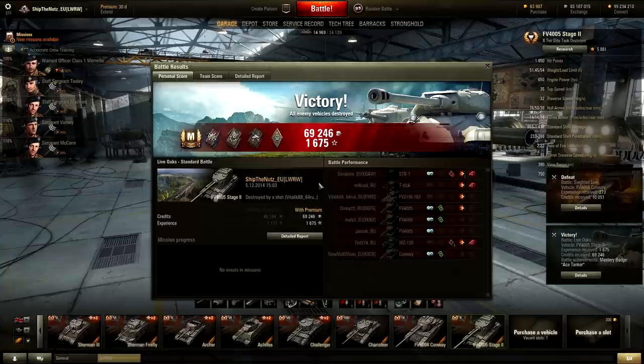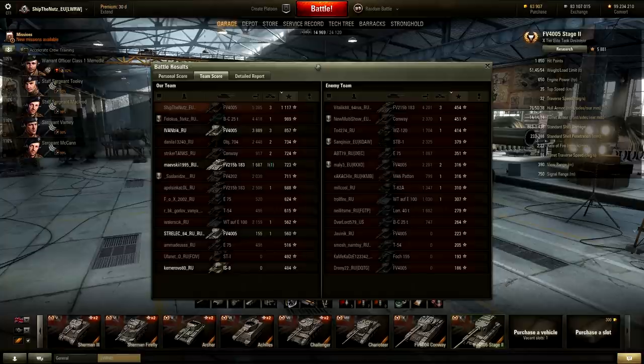Let's see what we got from the battle. We actually won! Master Badge, Ace Tanker, Spotter — surprisingly. FV4005, OP Scout. 1675 experience with 70,000 credits, 5385 damage done, 3 kills, and 1117 experience. I can see a little bit better experience with the FV4005 than the 183 — with this damage and these kills on the 183 you're not going to get 1100 XP; the 183's XP got nerfed pretty hard. Pretty average but decent damage game. It's going to be twice as hard to deal that damage in this tank compared to the 183, in my opinion.